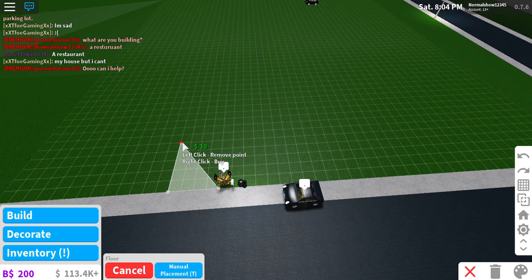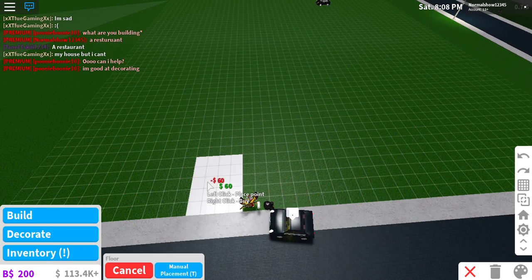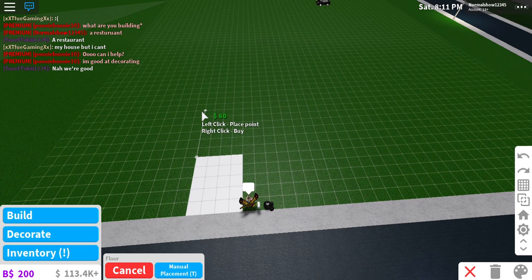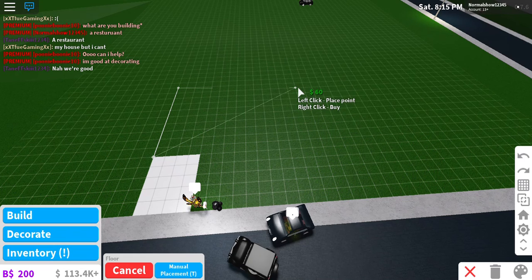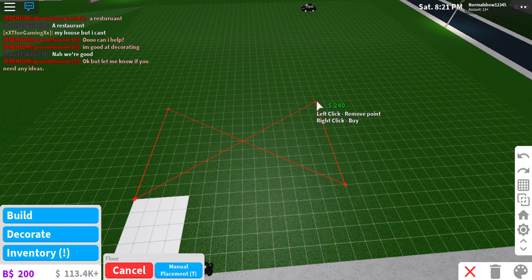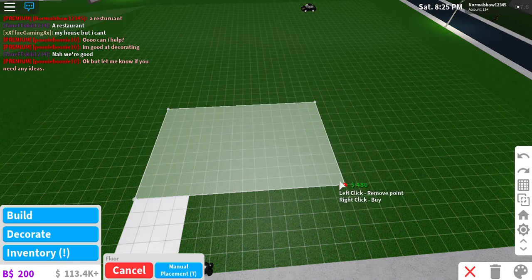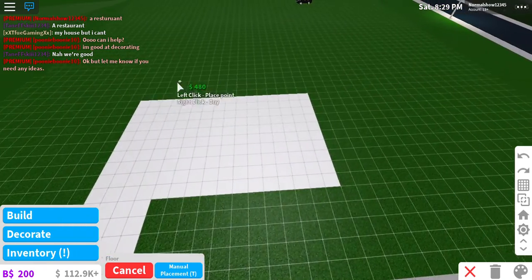They updated the floor mechanic, so let's put the parking lot from here to over here. Now over here and over there — this is going to be the parking lot, it's going to wrap around the building.